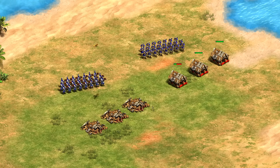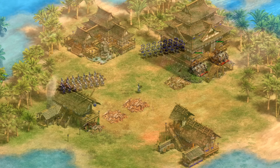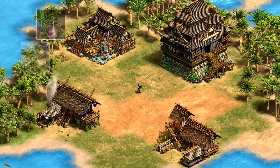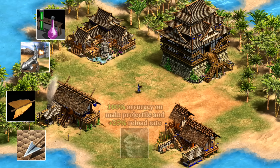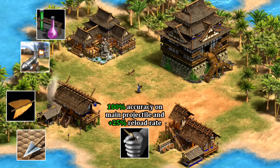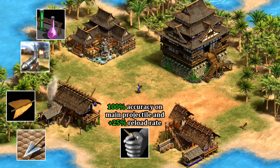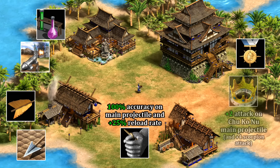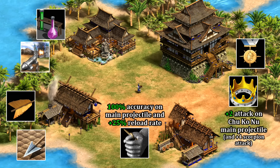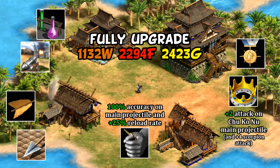As for upgrades, it's mostly what you'd expect for any archer unit — University and Blacksmith upgrades as normal. Notably though, Thumb Ring at the Archery Range is actually super powered for the Chu Ko Nu, which in addition to giving the main arrow 100% accuracy as usual, gives the Chu Ko Nu a plus 25% reload speed boost, while other archers typically get plus 18%. In Imperial Age you then have their Elite upgrade and an Imperial Age unique tech as well.